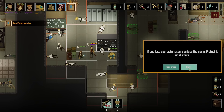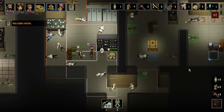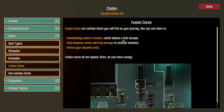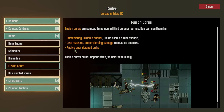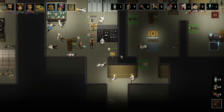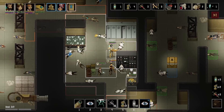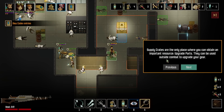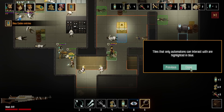Automatons are controlled in the same way other characters are — if you lose your automaton, you lose the game. If your automaton's HP goes to 0, it's not an instant game over; you can revive it using a fusion core. You can use fusion cores to immediately unlock a bunker for a fast escape, deal massive armor-piercing damage to multiple enemies, or revive your downed units. Supply crates are the only place where you can obtain upgrade parts — they can be used outside combat to upgrade your gear. Supply crates can only be opened by an automaton; tiles that only automatons can interact with are highlighted in blue.